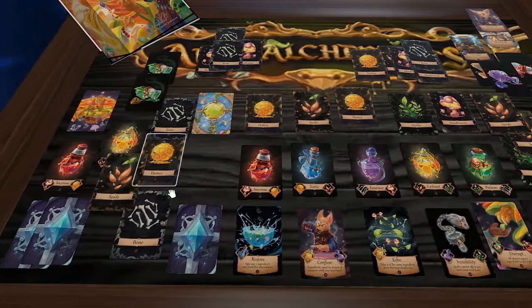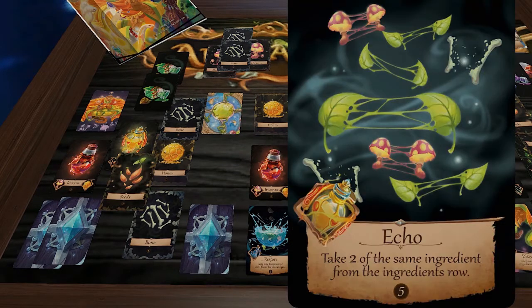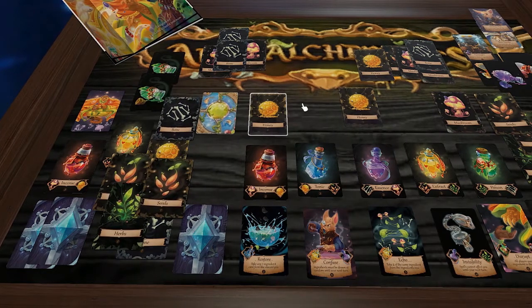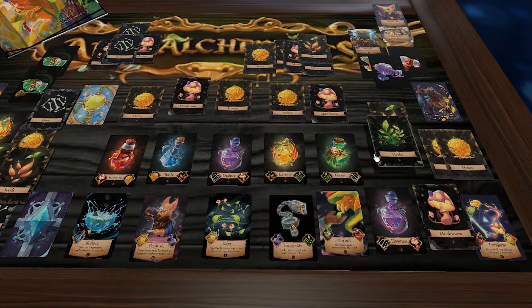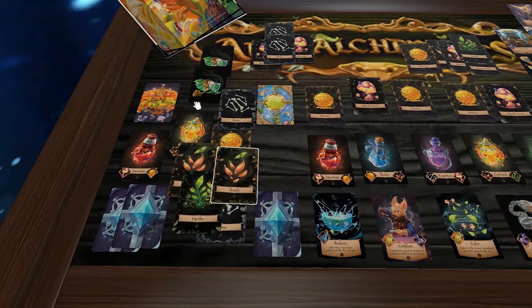All these cards in real play would be in a player's hand — the game field here is just kept visible for demonstration. This player goes for yellow (seed and herbs), grabbing herb and another seed. The Honey Badger uses herb and seed to get another yellow bottle — but can't use it this turn.